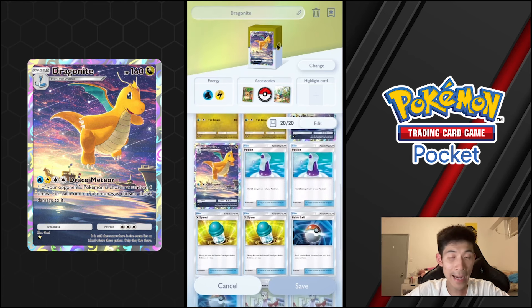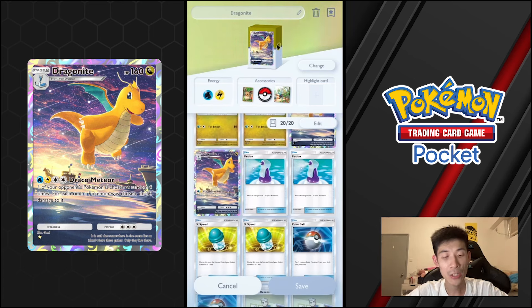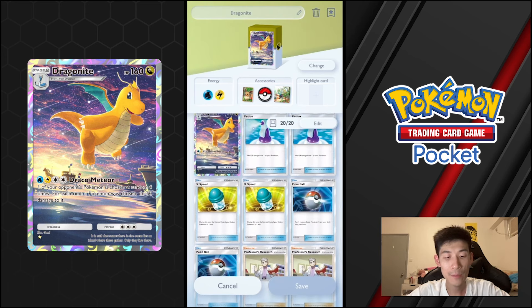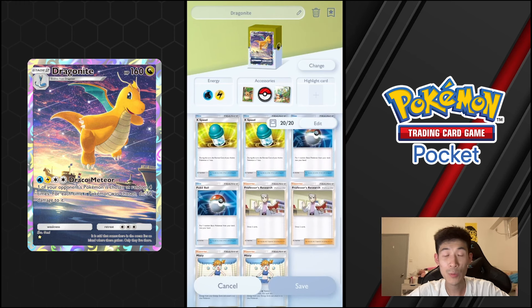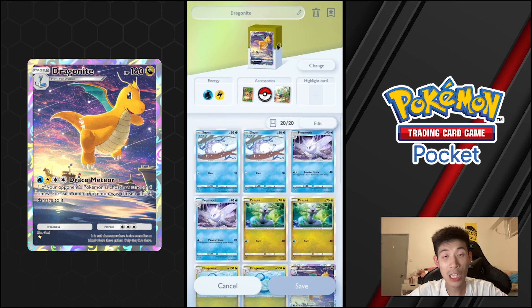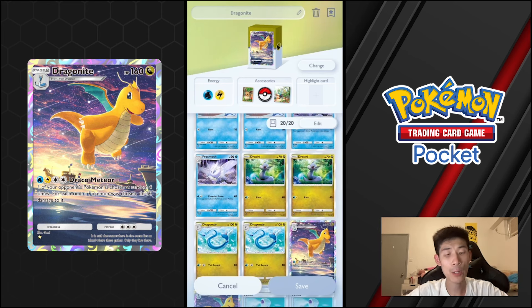For the items, we're running 2 Potions — these are really clutch to help you heal up and survive another hit, or to keep your Snom or Frostmoth alive a bit longer. We also have the XP item for free retreat. Then we have Pokeball and Professor's Research for consistency and draw power to dig into your combo pieces. And of course we're running Misty, combined with Frostmoth, so you can get energy charges in without committing actual energy.